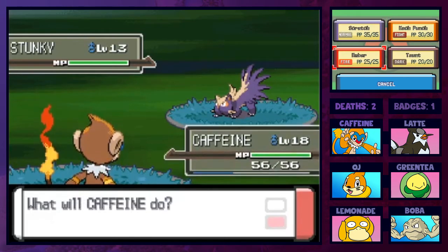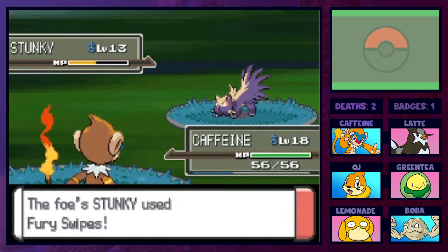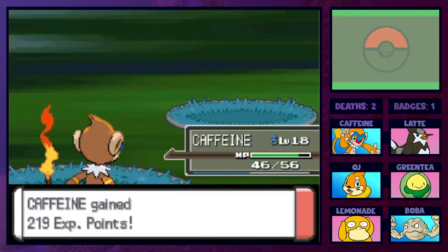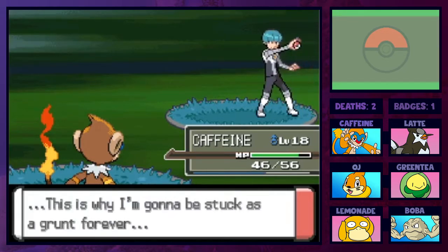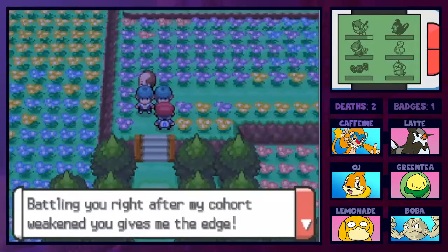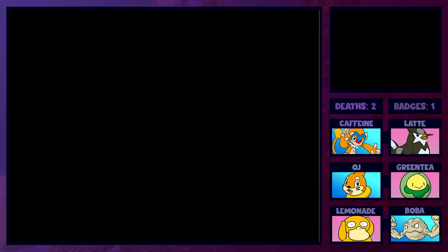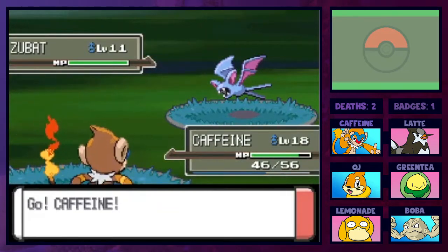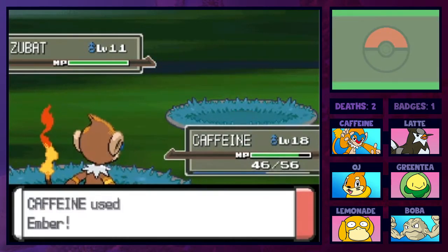I go with Ember since it's at least neutral. I notice I still have the attack animations off, which makes training remarkably faster. I'll need to remember to turn those back on. No problem with the first grunt. The second grunt has a Zubat - Super Sonic could confuse, but Leech Life does nothing since we double-resist it, and another Ember takes it out. Zubat is one of the most annoying Pokemon from the early generations - walk into a cave and you get bombarded by them.